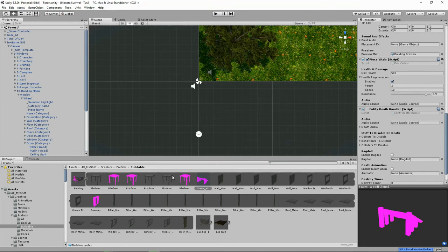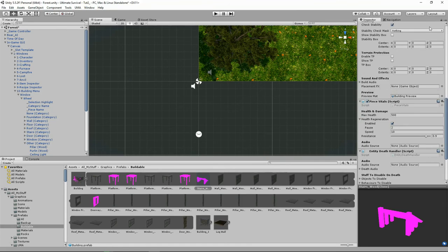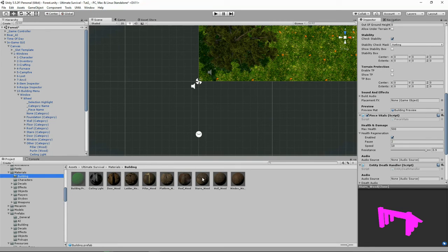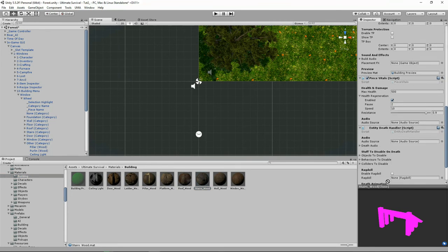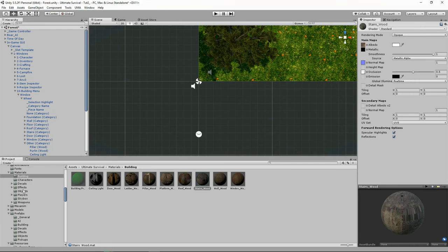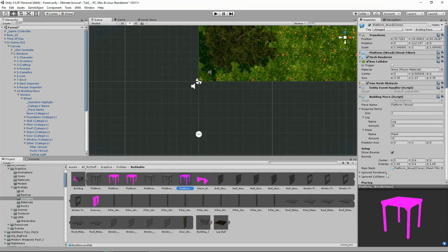Let's now stop our scene, now that we have it safe. I'm going to lock my stairs. Find the folder that you get with Ultimate Survival — materials, building. Here's the stairs material — drag that in. Unlock, and do the same for all the pieces with missing material.